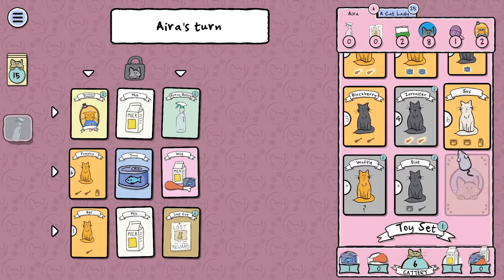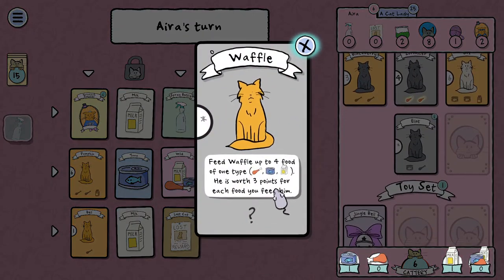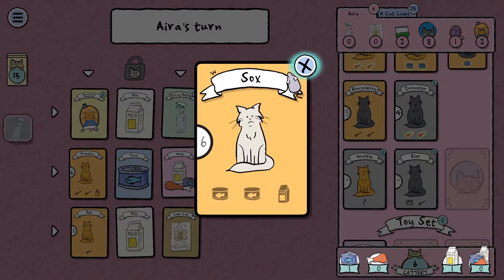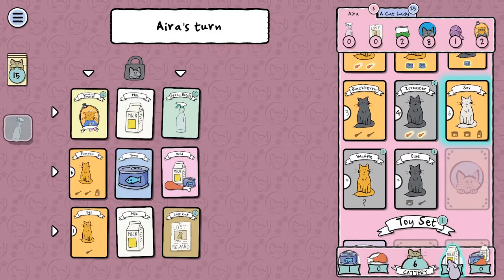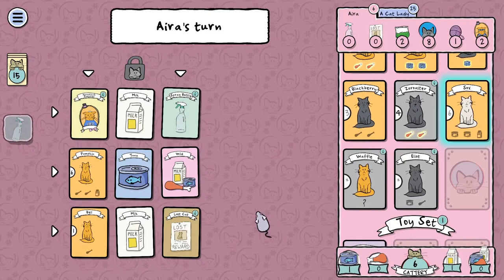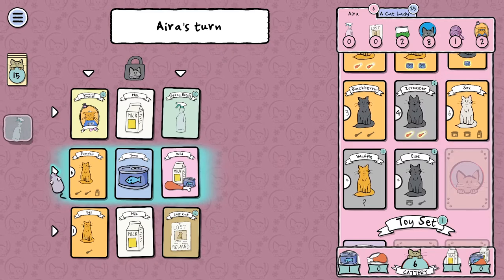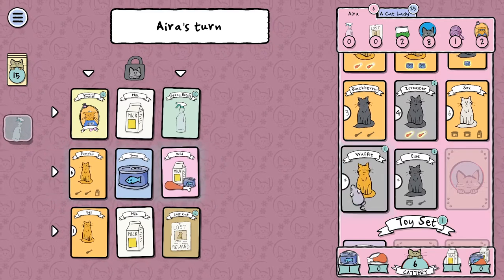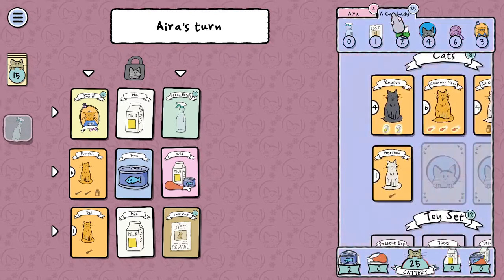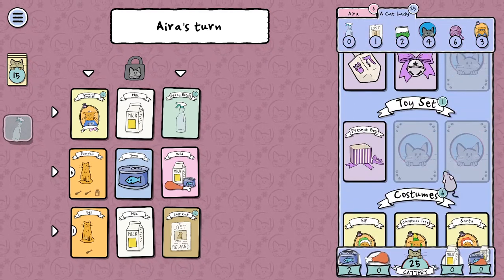Still not doing great on the food. Socks — we've got one tuna and one milk. We need chicken! We super need chicken. There's a wild food here. If I go across this row, poor Pumpkin is also gonna be hungry. We've got a shortage of chicken. Oh man, look at this — this cat lady's got all kinds of points. What the heck?